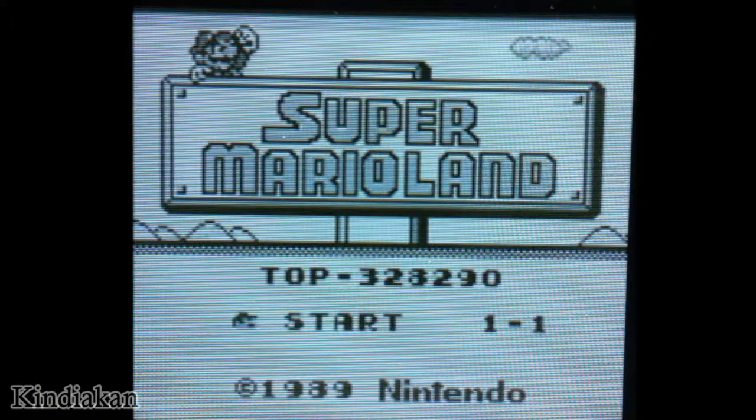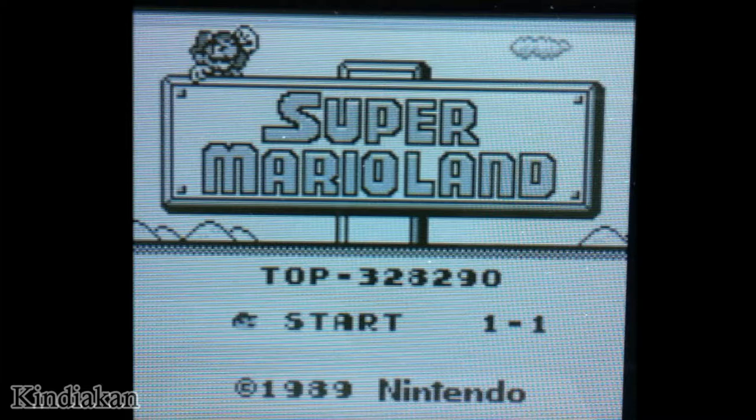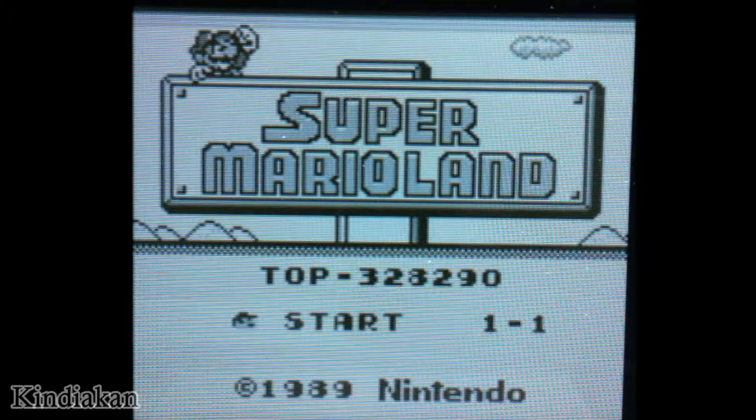Welcome to the Kindiakon's Super Mario Land walkthrough. This walkthrough will cover all Mushrooms, Fire Flowers, Starman, and Coin Stashes. Most of the time, the most important are the Coin Stashes, but personal opinion, the Starman is the most useful.